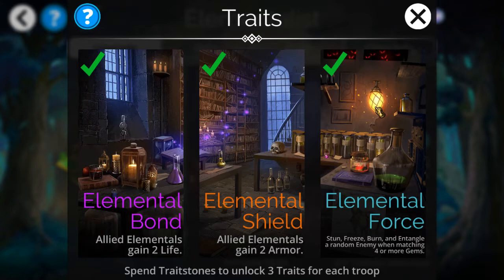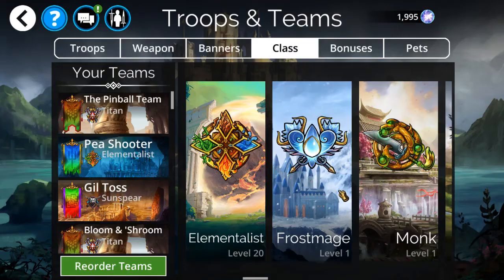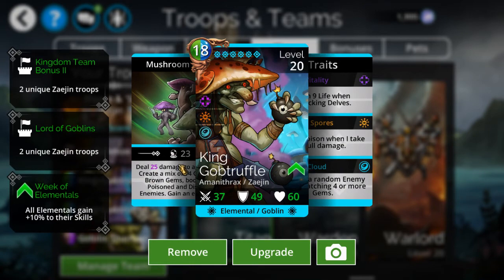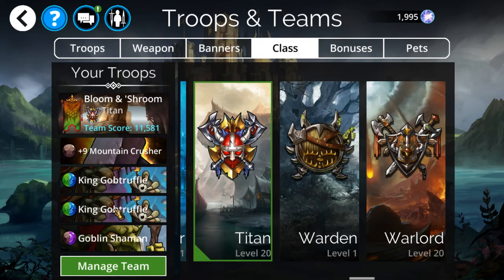The one big draw to this class is probably the last trait here: you stun, freeze, burn, and entangle a random enemy when matching four or more gems. That's going to be pretty perfect for the kind of build I've got — it's centered around gem creation, so you can imagine there's going to be a fair amount of four and five matches, which means a whole lot of status effects going off to the enemy.